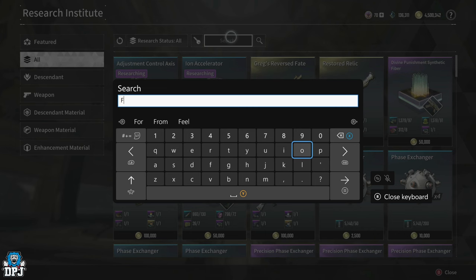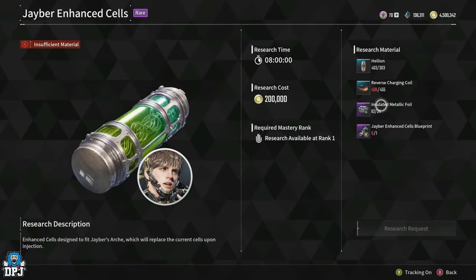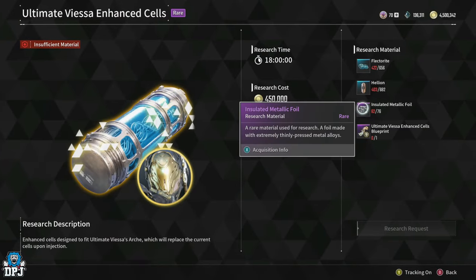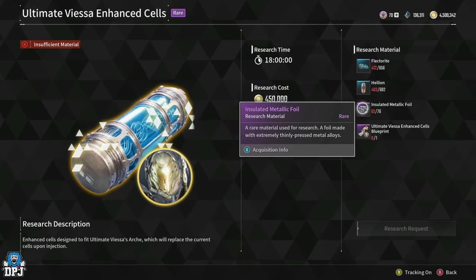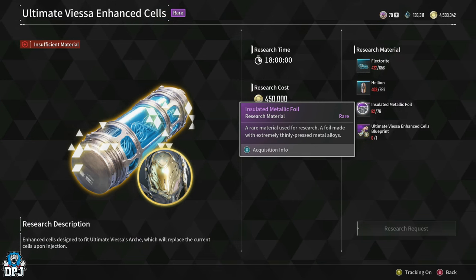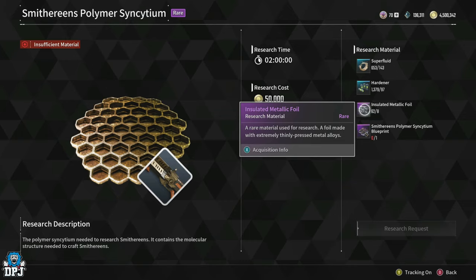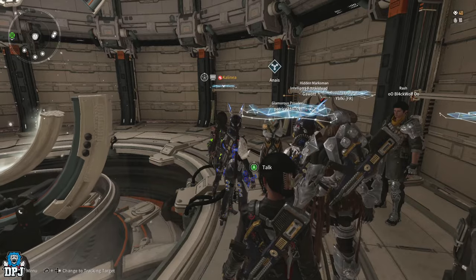This farm will give you about 15 to 20 every two to three minutes. This is the material right here — insulated metallic foil. It's used for various things, including Ultimate VSA Enhanced Cells — it's one crafting material used to get Ultimate VSA — and various other things. This is definitely a material you're going to need sooner or later. It's actually a real early-game farm, a mission you can do over and over, and you can run it in about two to three minutes.